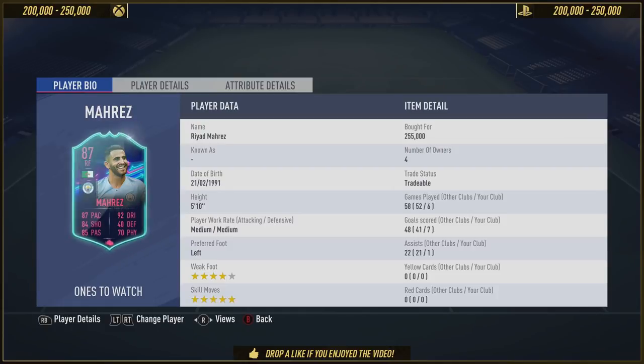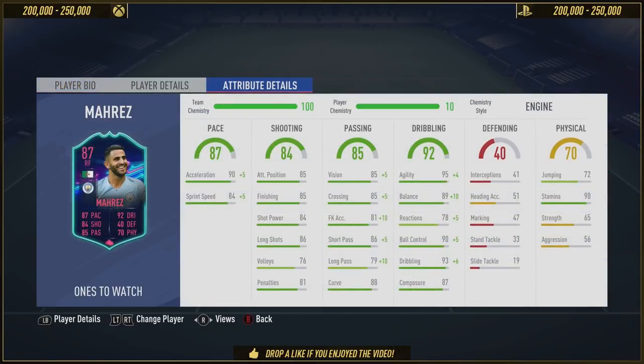He's got 5-star skills, 4-star weak foot, medium and medium work rates, and he's left-foot primarily. Meaning from the right-hand side, if you do the timed finesse, it is so OP with this card. What's even more OP was — I was complaining on the last review of his 86 card that his stamina was very, very low. Here they must have heard me, because as you can see, it is now 90.